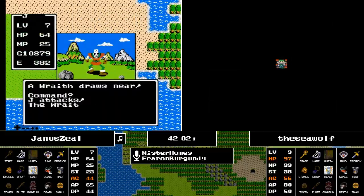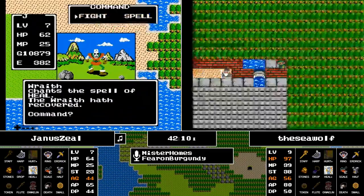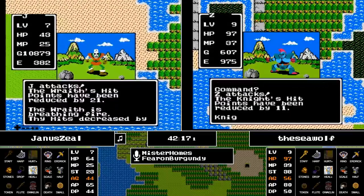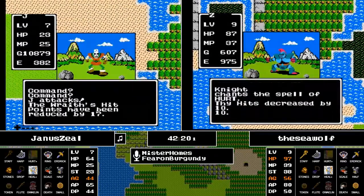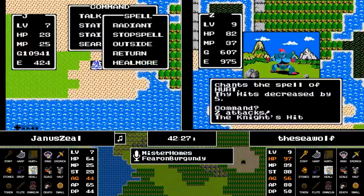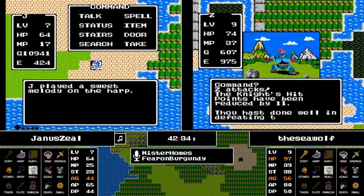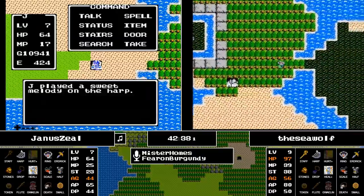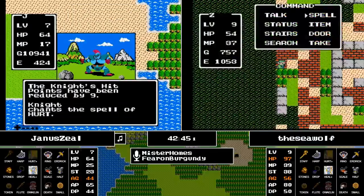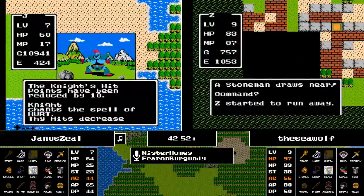Janus is using the Silver Harp — in the vanilla version of the game, it generates one of five different enemies. This time around it brings up a Wraith, something not normally seen. The Wraith does have Heal, but Janus has Stop Spell if he needs it — he doesn't though, he just got a couple of unlucky rolls. It's a seldom-seen strategy; we'll see if it pays off as he finds a Knight. Meanwhile the Seawolf has found the town of Hawksnest.